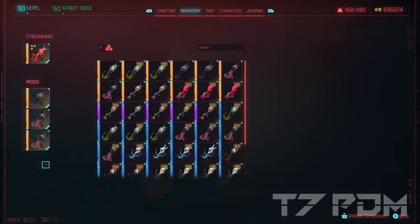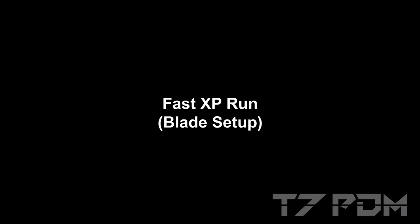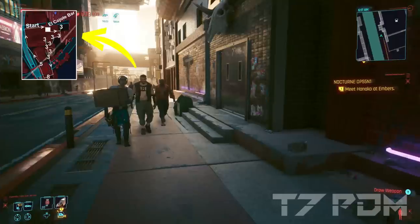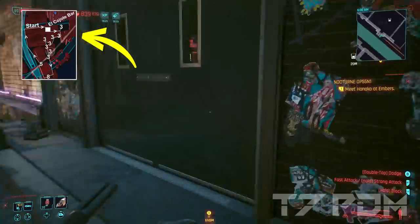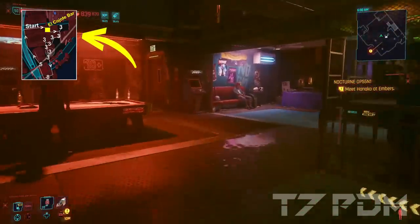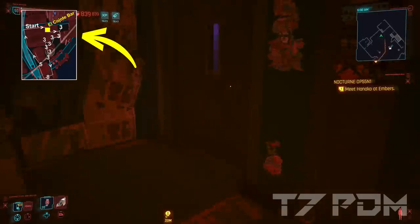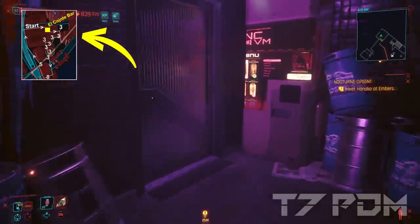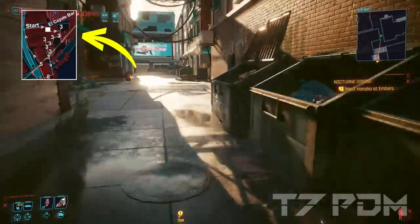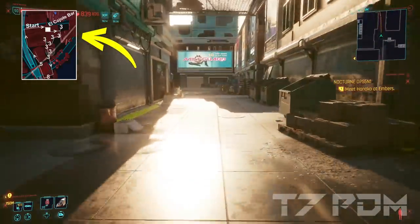Of course you can also use some lower end mods, or simply play on easy to one-shot your enemies. The start and end point for this whole XP farming run is the El Coyote Bar. We are now in front of the El Coyote Bar and I will insert a mini-map so that you can see where we are. Every number on this mini-map stands for a group of enemies — there are groups with 3 enemies, or 5 or even 8 enemies.